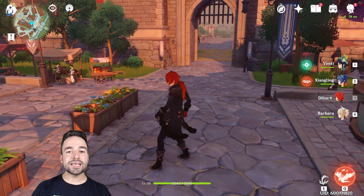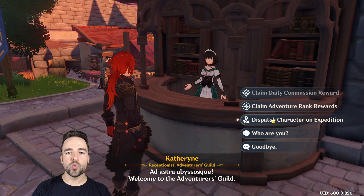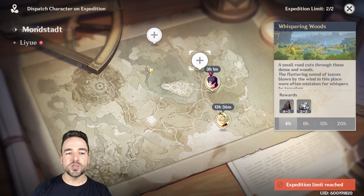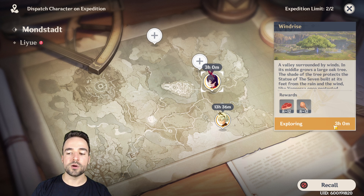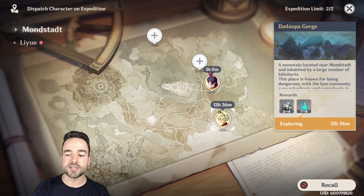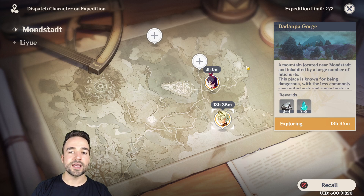The last thing I want to talk about is expeditions. At the Adventurer's Guild, you unlock this at around adventure rank 12-15. You can send characters on expeditions of up to 20 hours to gather materials passively. For example, Amber is on a 20-hour expedition with 3 hours left and will bring back 8-12 of two materials useful for consumable crafting. Another character on a 13-hour expedition will bring crystals and ores. Characters you don't use — even level one ones — should always be on expeditions. Different zones offer different materials, especially ores for early weapon crafting. As you progress, you'll be able to send more characters, and some have bonuses that reduce gathering time.